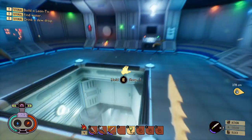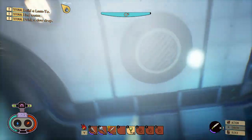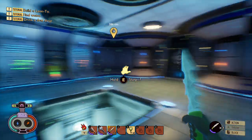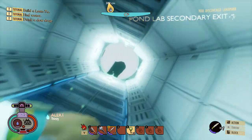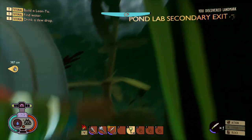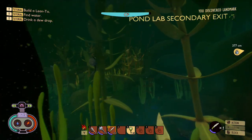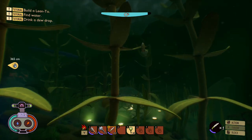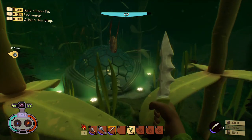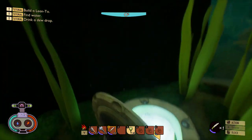Once you've triggered the switch the first time and opened up the observation area, it's also going to open a hatch on the outside, which I'm going to show you now. This is basically going to be a second exit so you can get in and out of the lab more easily without having to swim all the way through the hull every time. This should also allow you to access the lab without koi armor equipped.